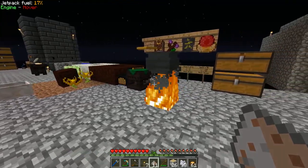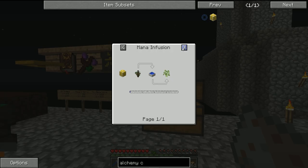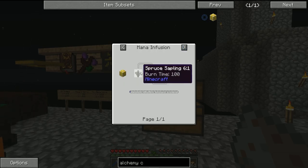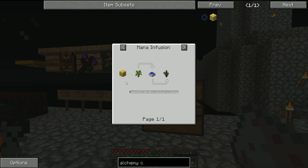For example, right now to get birch saplings we had to use mutandis, but in the future we can use an alchemy catalyst and some spruce saplings in a mana pool to get birch saplings. Getting stuff like that is going to be a lot easier once we have this alchemy catalyst, and it will also allow us to turn ghast tears into enderpearls, use those to make a reusable safari net, and then make almost as many enderpearls as we like using the auto spawner.